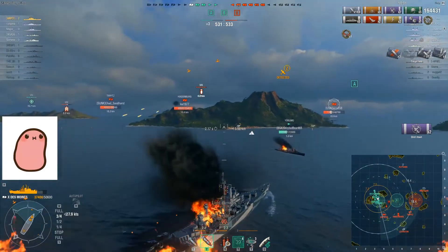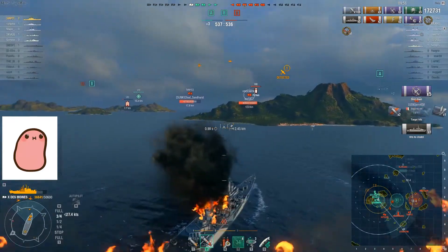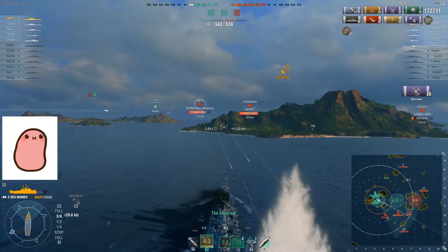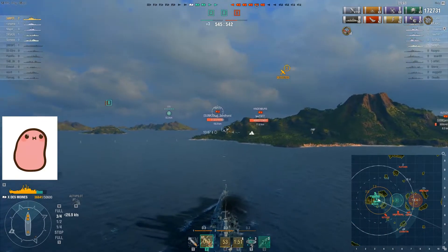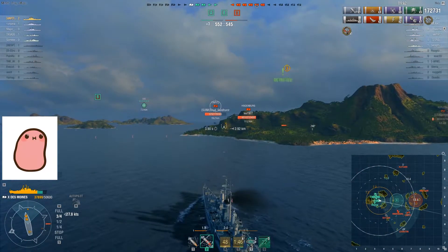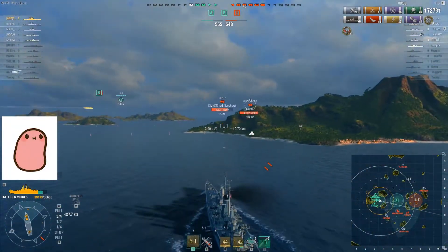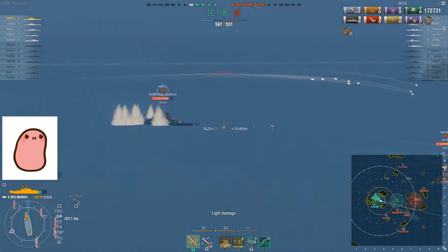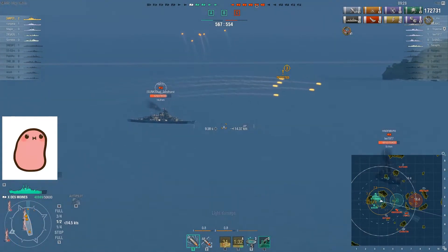This is where I didn't react properly — I was too busy trying to pummel AP into that Kutozov to notice those planes. I do pop defensive AA, but it's too little and a bit too late. We do catch a couple planes on the way out. That's kind of a risk with the Des Moines: if you're firing so quickly, it's very easy to get caught up in the moment and get distracted. Also note that I double-tapped P, which forces your defensive fire on cooldown — it turns your AA off and then back on again, and your defensive fire, even if it's still got time left, will go back on cooldown.